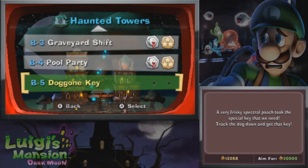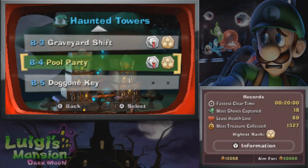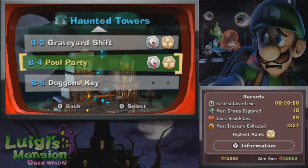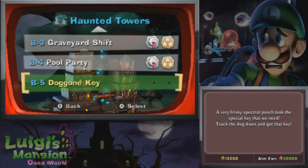Hello everybody! SlimKirby here. Welcome back to more of the Luigi's Mansion Dark Moon playthrough. Last time we made it through the west side of the Haunted Towers — we made it to the pool party, we got the key back, but at the very last second a ghost dog took our key away and now we need to get that key back. So that's what we're going to be dealing with today.